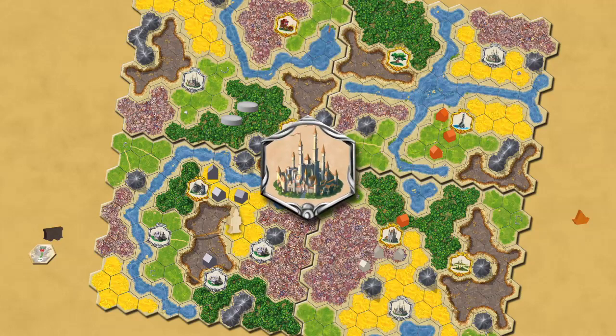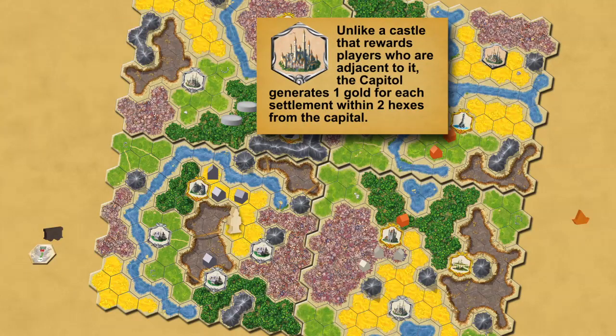For the Capital mini expansion, a capital is added to a harbor or oracle board, changing the castle into a capital. The capital generates one gold for each settlement within two hexes from the capital.